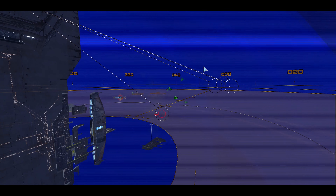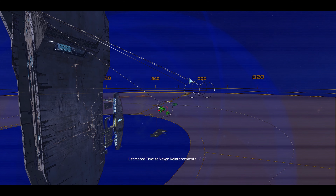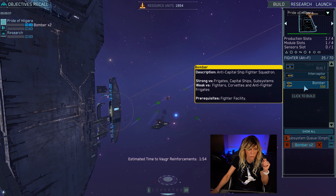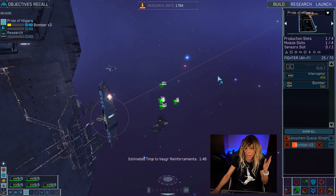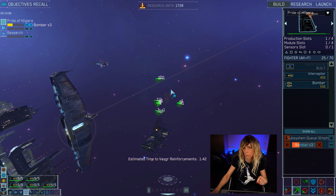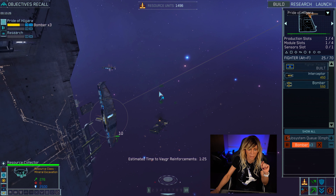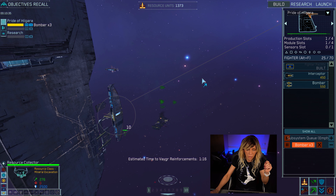Multiple enemy reinforcements detected — we need to build attack bombers to defend the mothership. So we're going to build three bomber squadrons — one, two, three. Our resources are going down as they build, and now we've run out of resources so it's just sitting there. The reinforcements are arriving in about a minute and a half — that should give us enough time to finish the bombers before moving to the next tutorial step.